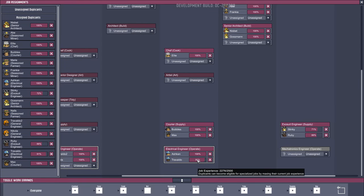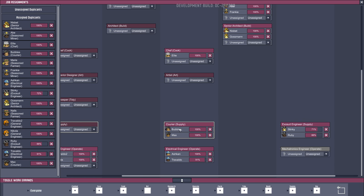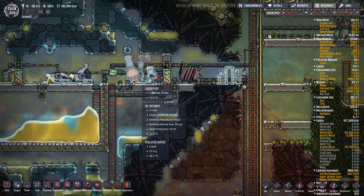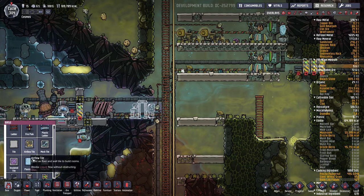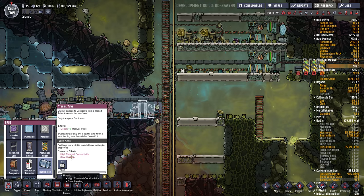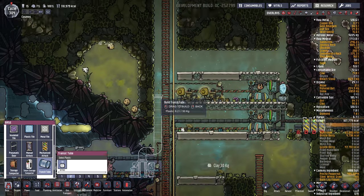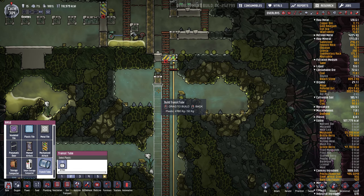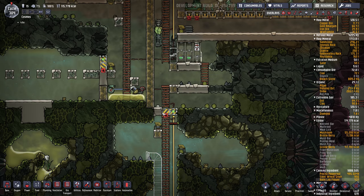Once Travalo levels up — he's at 91% — I hope he'll be able to come over to Mechatronics. If not, he'll have to train up as a Courier a bit first, then he can get in here. We'll build this and then we need a tube transport. We've got 6,700 plastic. For now maybe just go sideways like this, and eventually we'll extend it all the way up through here.